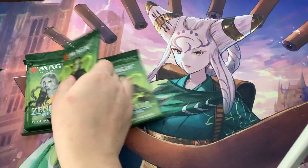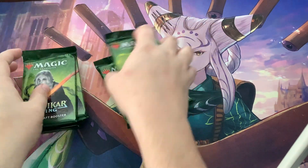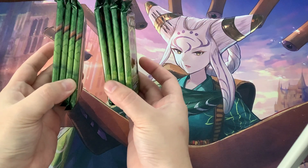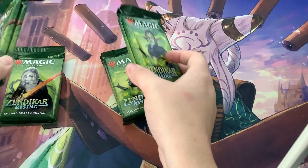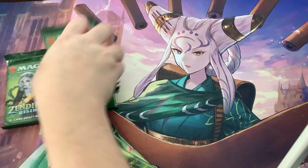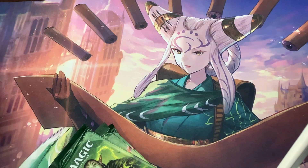I'm gonna do my little strategy over here — I like separating them by the pictures. Okay, so there are only two J's. Let's open these four first and then we'll do these guys.